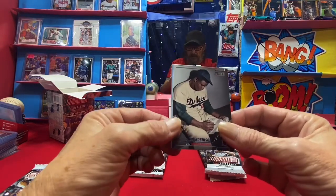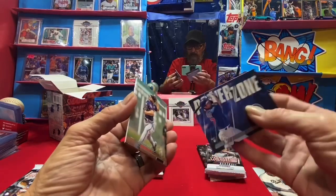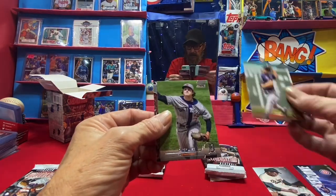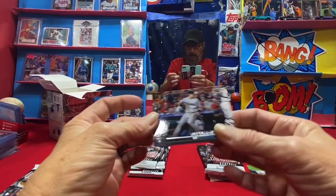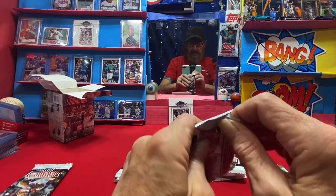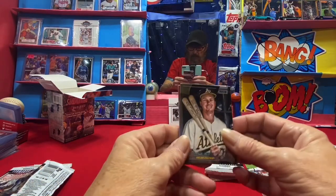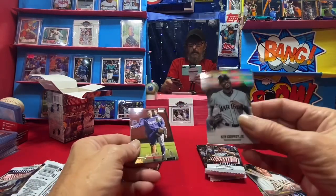Alright, let's go — Jackie Robinson, oh say hey Suzuki. I think I have that set; seems like I completed that insert set. Sunny Gray, Casey Mize, and Luke Williams. We're looking for base cards. There are like three or four insert sets where I need three cards or less to complete those sets. But Mark McGwire — oh, I needed that one though.